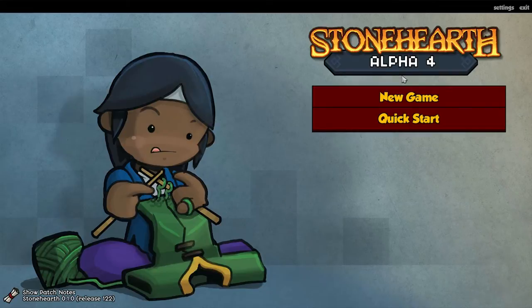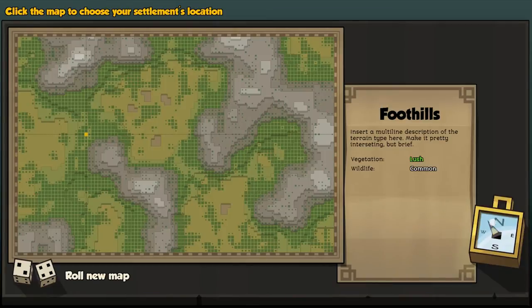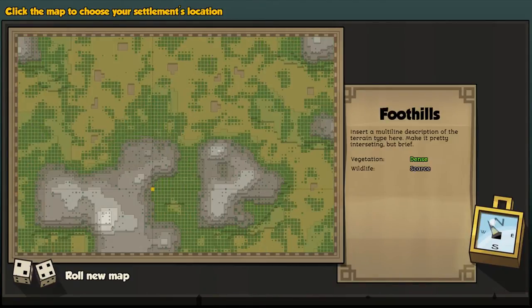Hey everybody, welcome back! Today we're playing some more Stone Hearth Alpha 4. I'm thinking about changing this series up a little bit to make it more of a challenge. Also, the Stone Hearth website just got an update today — there's going to be a mode where you can turn off all the goblins, like a peaceful mode. I think that's going to be pretty cool, and the more options the better.